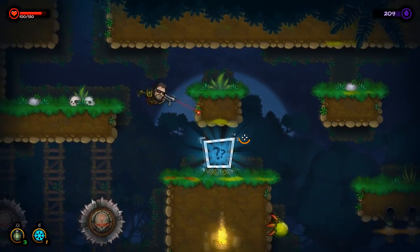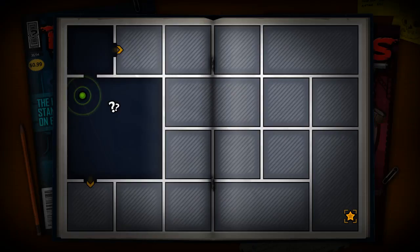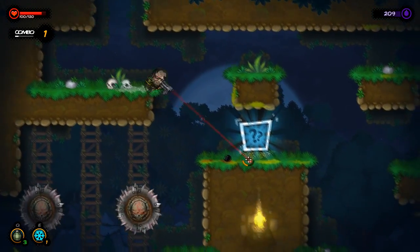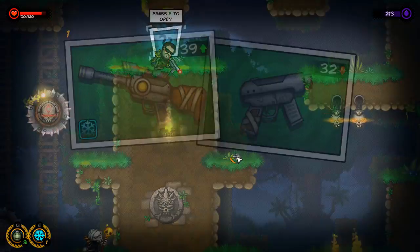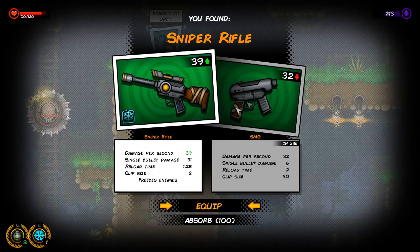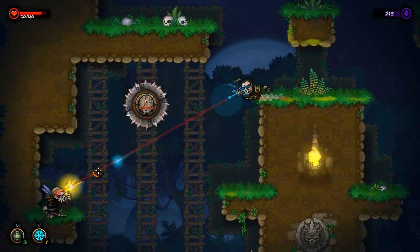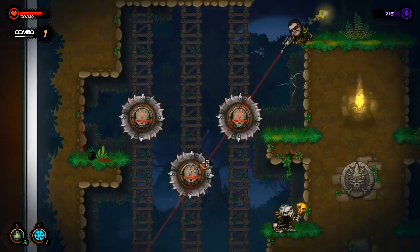Like Binding of Isaac, if you die you have to start all the way over. And each page, every time you start, is completely different. There are mystery items — if I press F on one, it'll give me a random item. It can give me a health pack, give me ink, or in this case I got a weapon. It's better than mine so I'm going to equip it — or as you saw, I can absorb it, and that gives me ink.